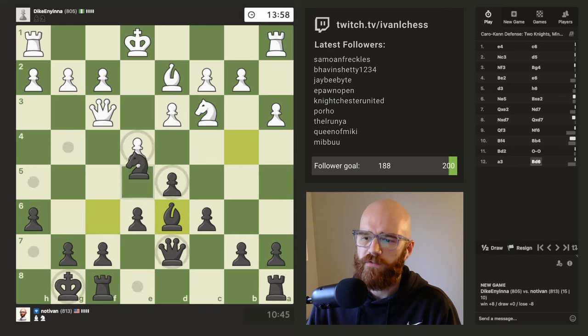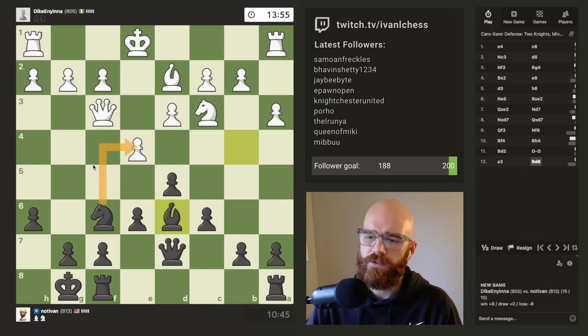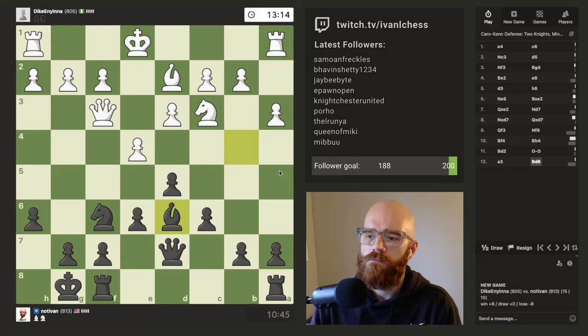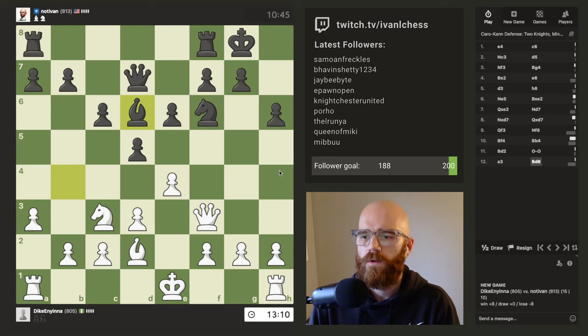I think the next thing I want to do is just move the rooks to the e-file and the c-file. He doesn't have a light square bishop, so I'd like to get the rooks on light squares. The next idea is also maybe to start pushing up the c-file after that. I'll also get the knight onto a better square — if I could get my knight onto e4, I think that would be the dream.